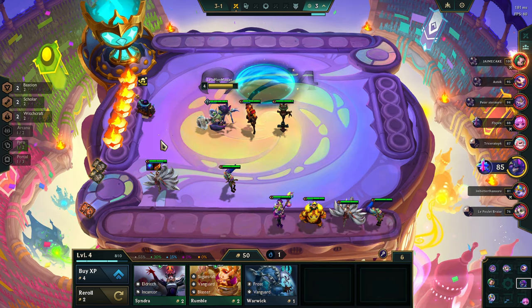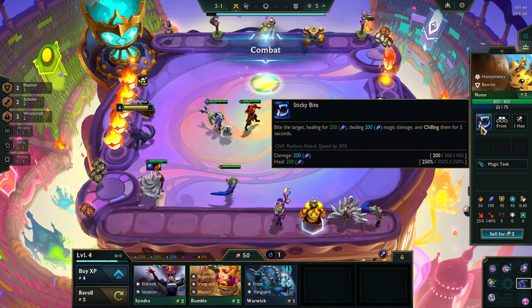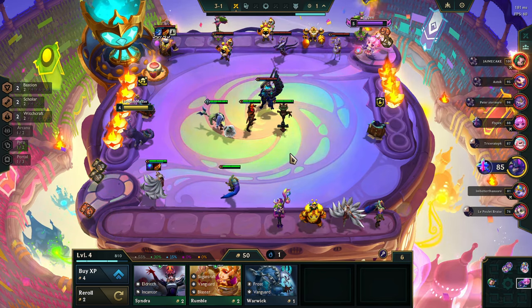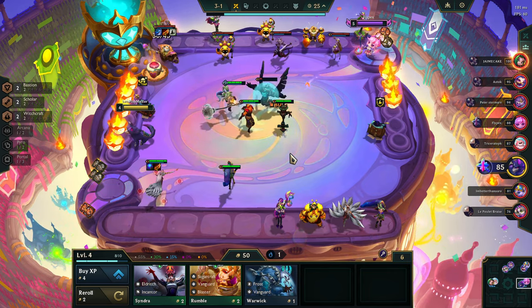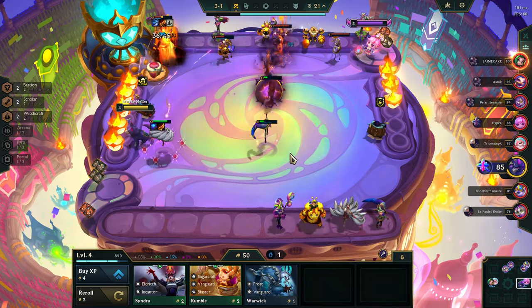Her damage is based on AP. Oh wait, Nunu's damage is based on AP too — I thought it was HP also; that's maybe just the upgrade. Holy shit, bro, this guy should be strong as hell.